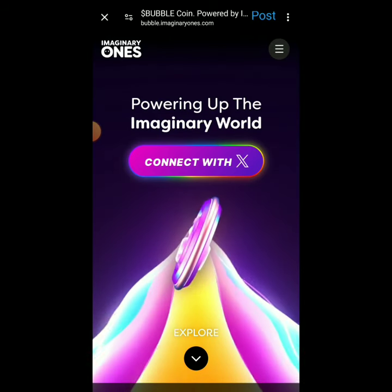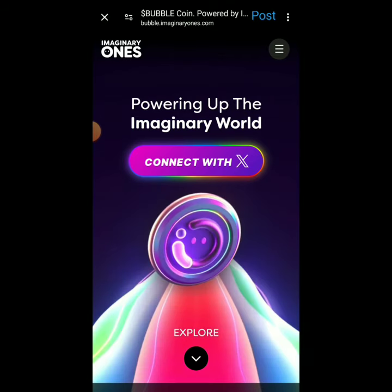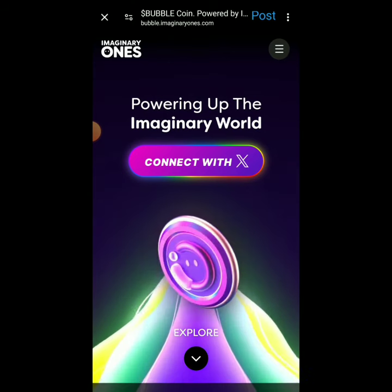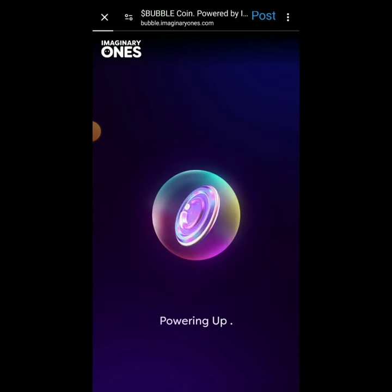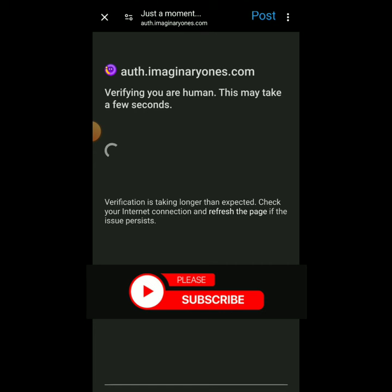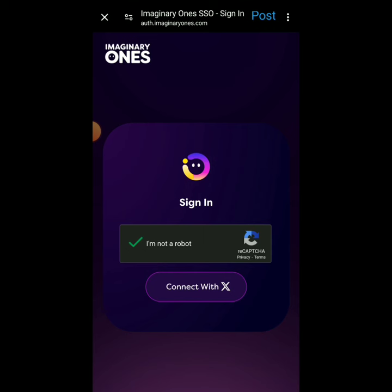To get on Bubble, click on the link in the comment section and description of this video. You're going to see Bubble - click on 'Connect with X'. If you're new it might ask for your email. You're connecting your Twitter account, which is what you'll use to farm. Click 'I'm not a robot', then click 'Connect with X'.